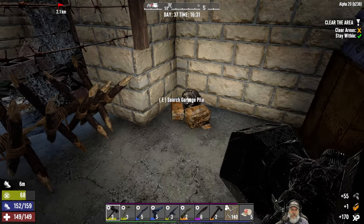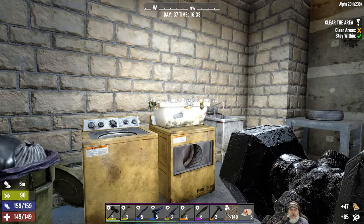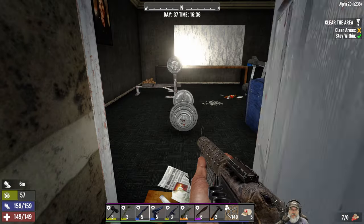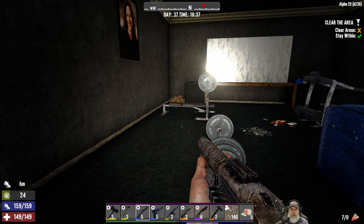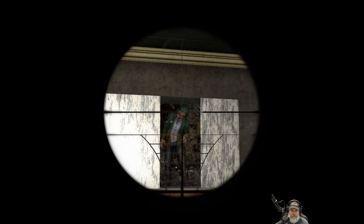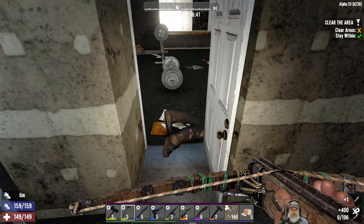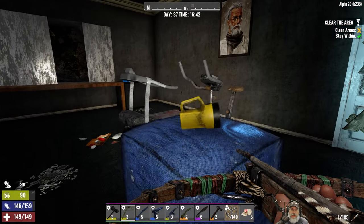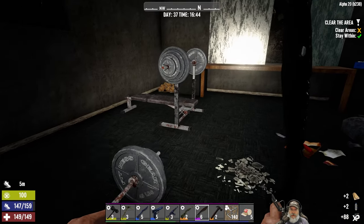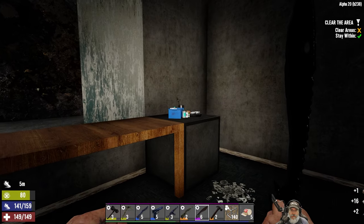We got a purse and some dollar bills. We're probably fairly soon going to start seeing irradiated zombies, so that'll come in handy. There are zombies behind the thing there - sure is. We got a doorway and a stairwell. Let's check behind these pictures - I think they just give iron. A lot of medical supplies here.